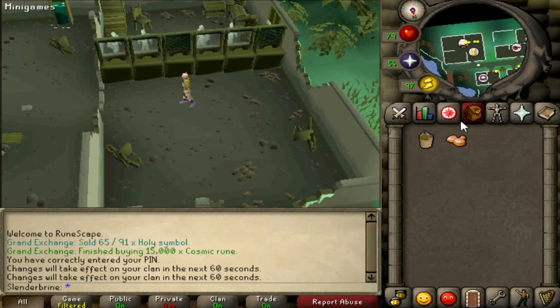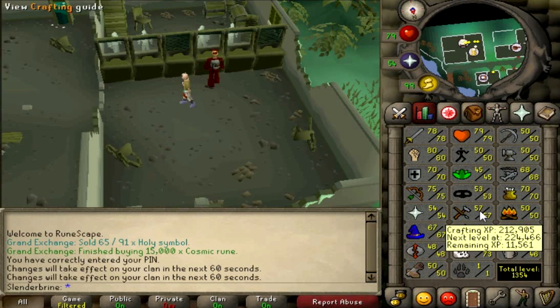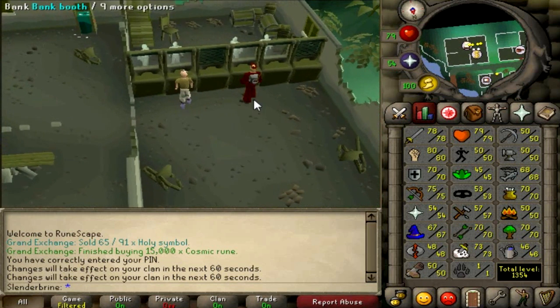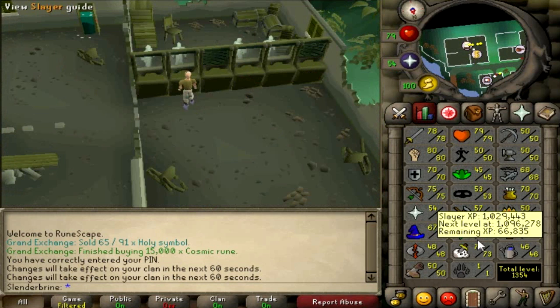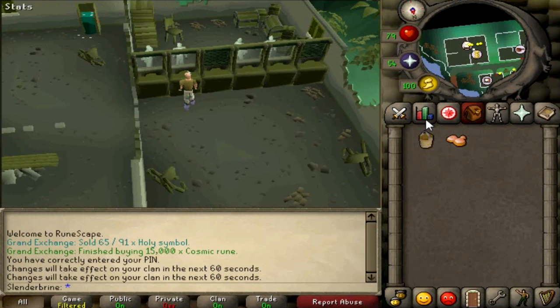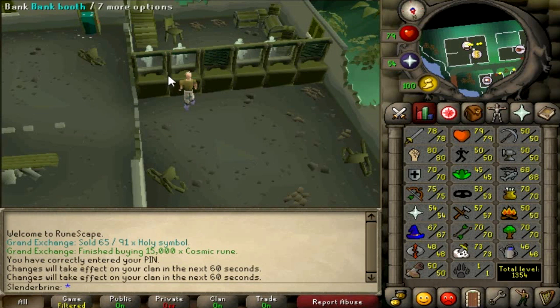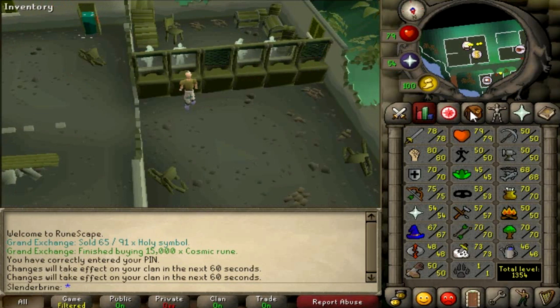If you want to save time you can just buy the molten glass instead. Now you may notice that I don't actually have 66 crafting, and the reason for that is because I'm making all of these unpowered orbs from the molten glass. Making the unpowered orbs will get you 52.5 XP per orb, so in total that'll be 52.5k experience. That's why I don't have 66 crafting yet — I have loads of these and I'll be making 5,000 of them. By the time I've created that much molten glass and unpowered orbs, I'll have 66 crafting, which will enable me to make the air battle staff.